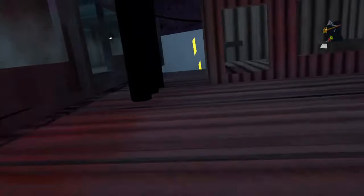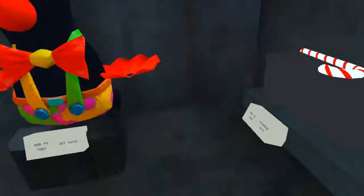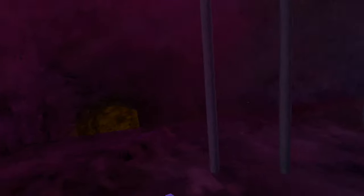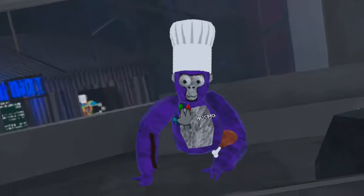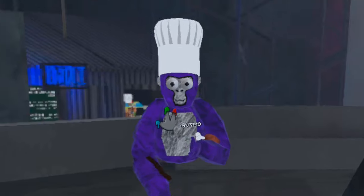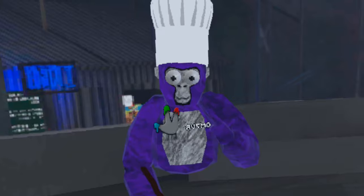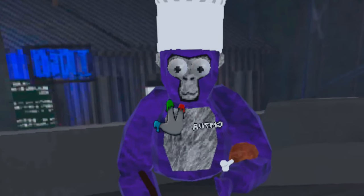Up here you can buy the sparkler, and all the Christmas and Halloween stuff. There are three hidden buttons in there. Over here you can buy the turkey leg and candy cane. That's pretty much all for this game. Like I said, it's about to be on App Lab but it's on itch.io too — just search Project Silent. I'll see you guys in the next video, sorry I had to rush this, but peace.